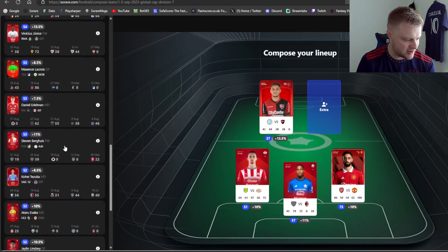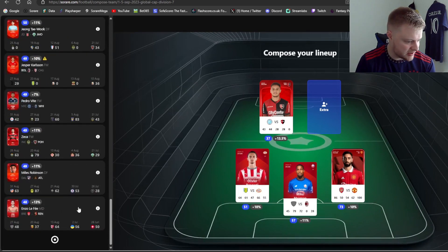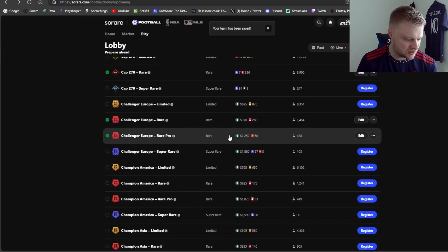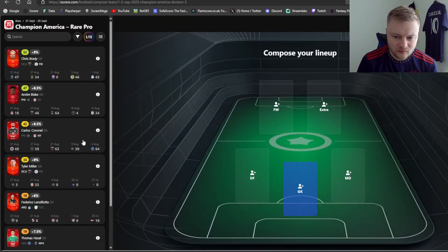I'm also going for Enzo Lafitte as my extra - a pretty strong pick. This lineup could go into all-star rare minus the forward on another given week. You know, boss Gagli, McKinnie and Bruno Fernandez are normally used in my top priority lineups, just due to fixtures - some very tough fixtures this week - hence why they're in cap 270. Who knows, that could be a great lineup this week. I'll show you two more lineups.